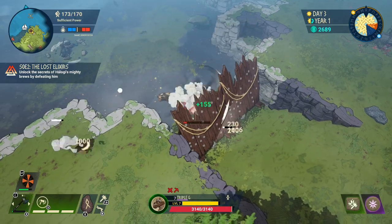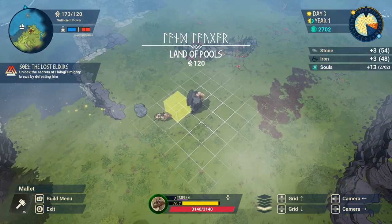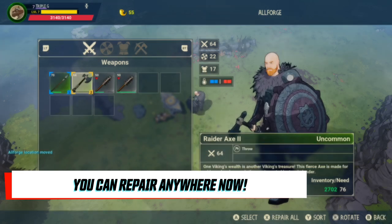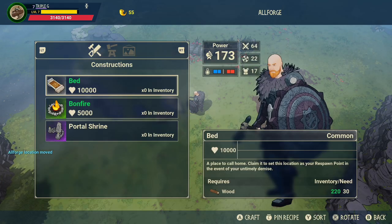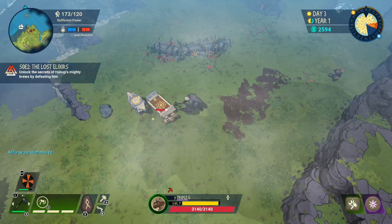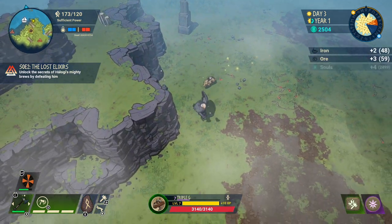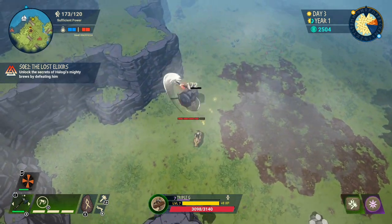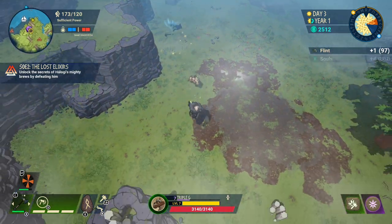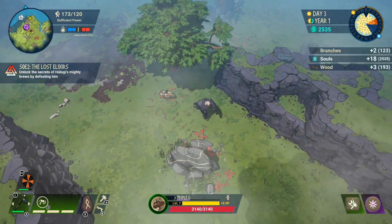Another tip: in Saga mode you'd need to go back to base to repair your equipment. In Survival mode you don't have a base — your base is essentially wherever you put the All Forge, and the All Forge doesn't cost any material to place down. So if you find yourself in the middle of a battle and you lose your favourite weapon, defeat those final enemies, build an All Forge where you stand, and repair on the fly for a few souls. It really keeps the flow of exploration going.